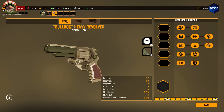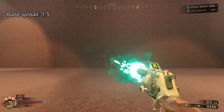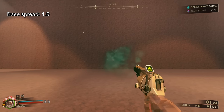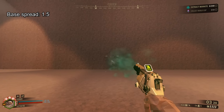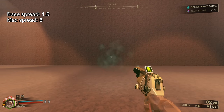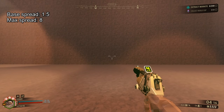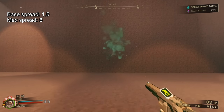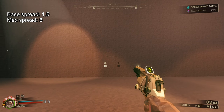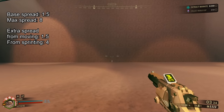At base, it's reasonably accurate, but it can become very accurate if you build for it. Bulldog's base spread is 1.5, both vertically and horizontally, which is actually the same as Sabata, and the maximum spread is 8. If you want to convert the game's internal spread values to regular degrees, just divide them by 2. Normally, when walking, jumping, or on a zipline, Bulldog's minimum spread increases by another 1.5, and by 4 when sprinting — more than double the increase.